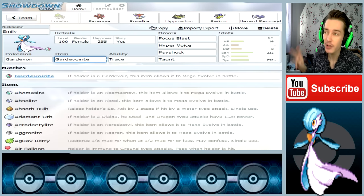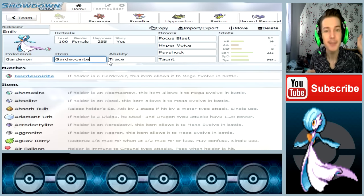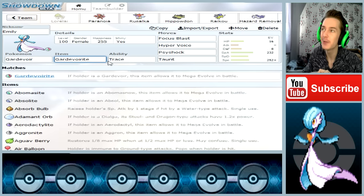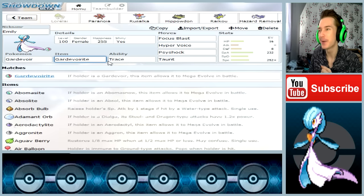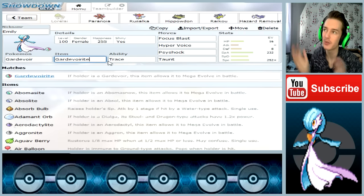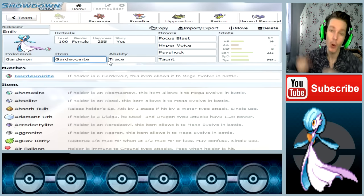The item you will have will probably be a Master Ball, since I can't trade a Gardevoir with the Gardevoirite over the GTS. But it is made to be a Mega Gardevoir, so you have to give her the Gardevoirite. Or you could give her a Choice Specs or something like that, but it is best to use with the Gardevoirite so she will be able to go Mega.